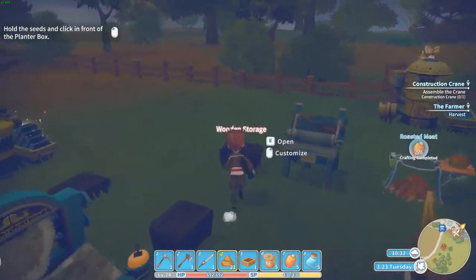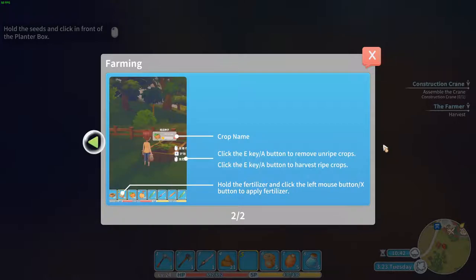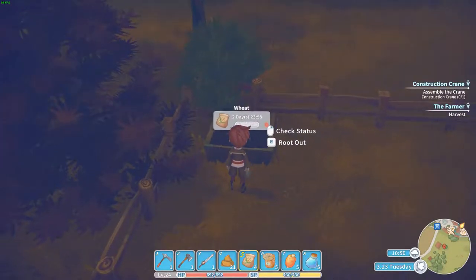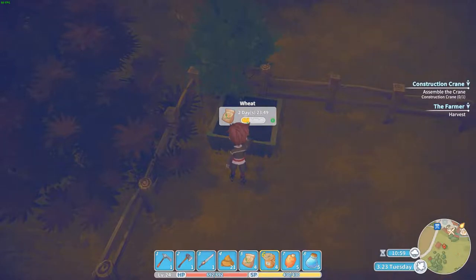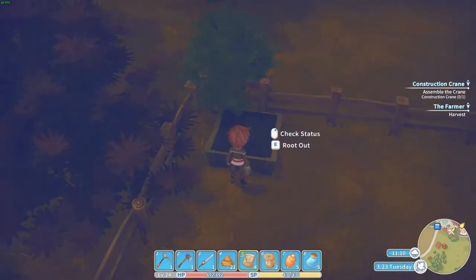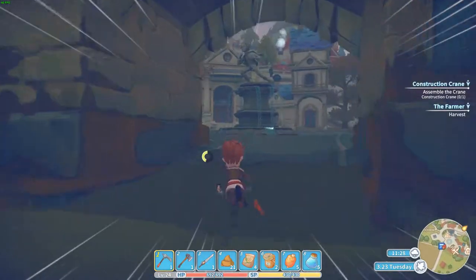Hold the seeds on top of the planter box. Click the right button. Then put the seeds in there. Apply fertilizer. Can I only place one seed in this small planter box? I guess that's it. Oh well — I guess I'm going to dump that small planter box as soon as I've done the mission.